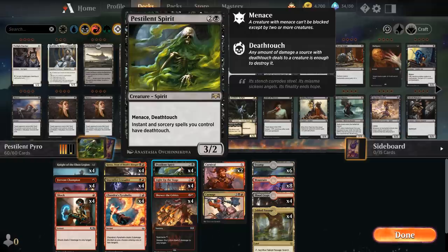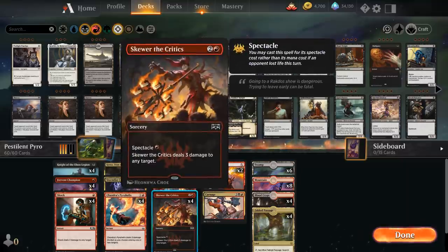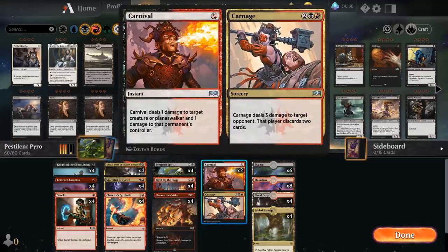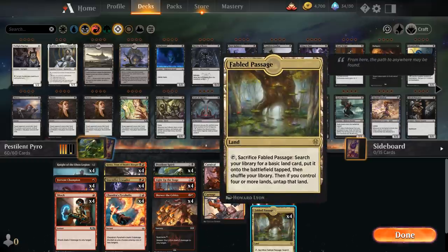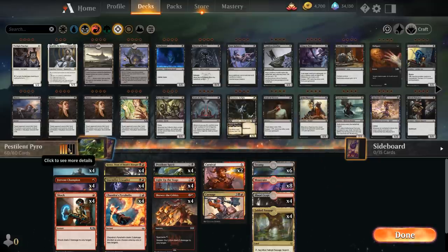We've got four copies of Chandra's Pyrohelix — serviceable but only shines with Pestilent Spirit. Four spirits, and some spectacle cards: Light Up the Stage for card advantage, and Secure the Scimitar as a potentially one-mana burn spell. Two copies of Carnival/Carnage — Carnival deals one damage to a creature or planeswalker and one to that permanent's controller, while Carnage for four mana deals three damage to an opponent and makes them discard two cards. The mana base has 12 untapped red sources, 10 untapped black, Fabled Passage, four Blood Crypt, eight mountains, and six swamps.